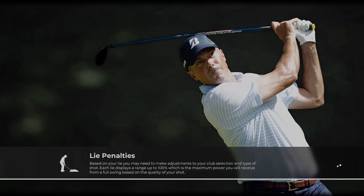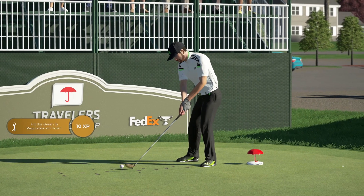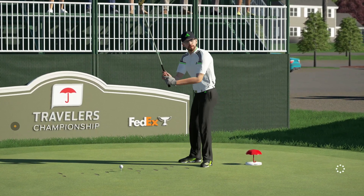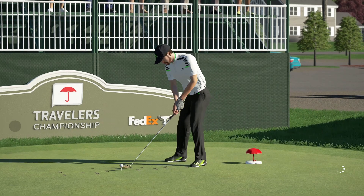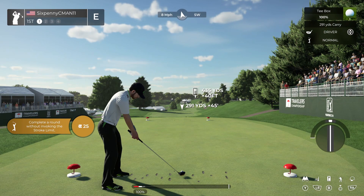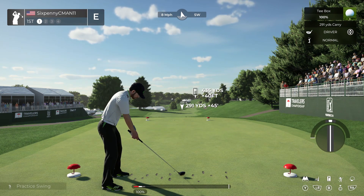The same systematic approach I use with putting — where I use the click system — I use that system to judge the wind as well. So based on how many miles per hour the wind is, I times that by a specific number and that's how I need to adjust. When you approach the tee, the first thing I recommend even before you start aiming is to go into practice swing just to get the tempo down.